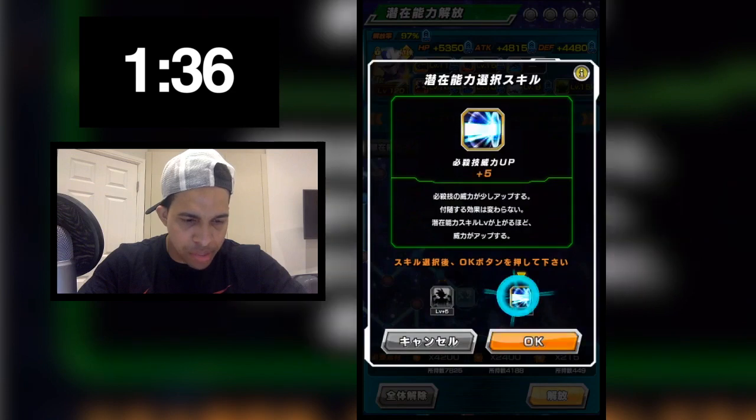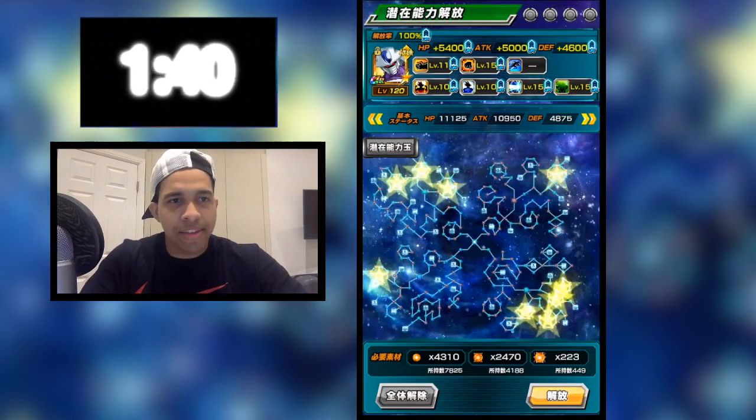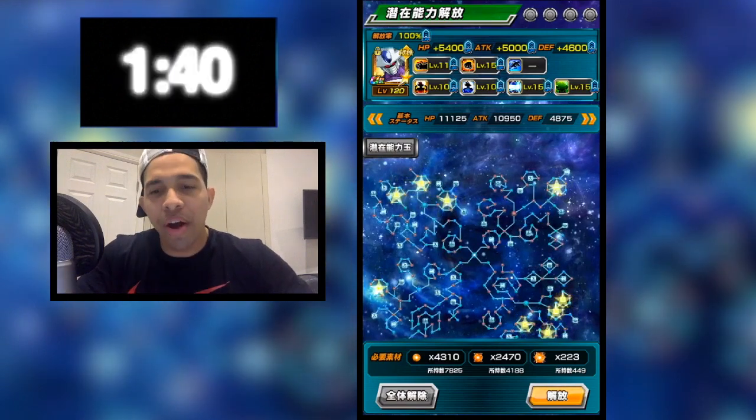We are going to pick up the super attack damage — and we are 100% guys. There we go. So it took a minute and 40 seconds to fully 100% a unit on JP.